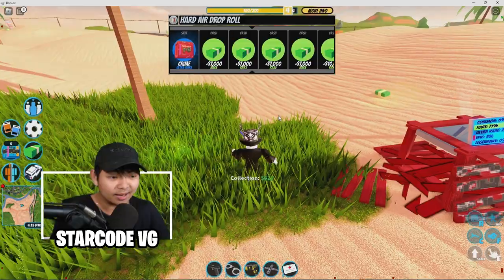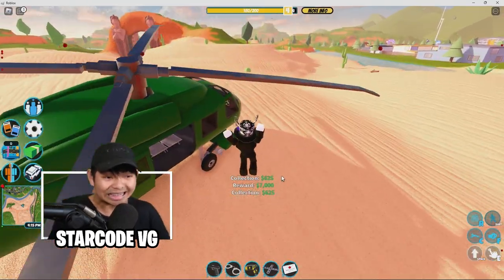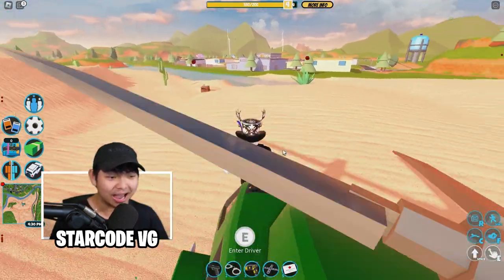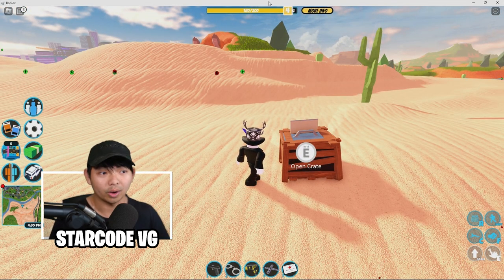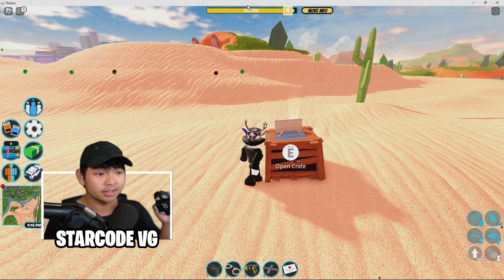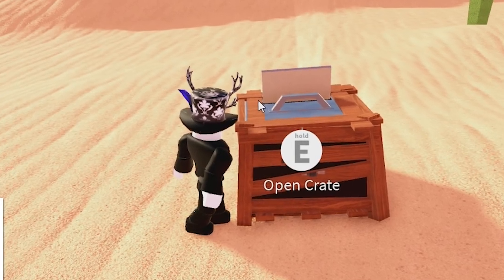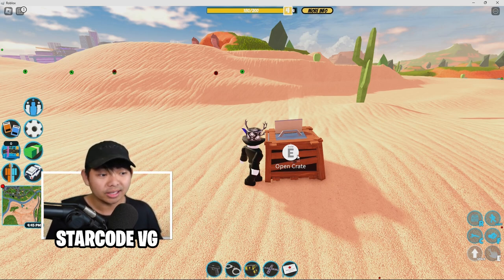I literally just got 7,000 cash, then 600 as well — I just earned 8,000 without fighting any NPC. This glitch is the most crazy glitch ever. All you need to do is go to the crate, click F11 to see the little white ball on PC, click E, and hold the right-click on that white ball. Hold it, and your screen should be frozen — the crate won't move, your game won't move, and no NPCs will spawn.